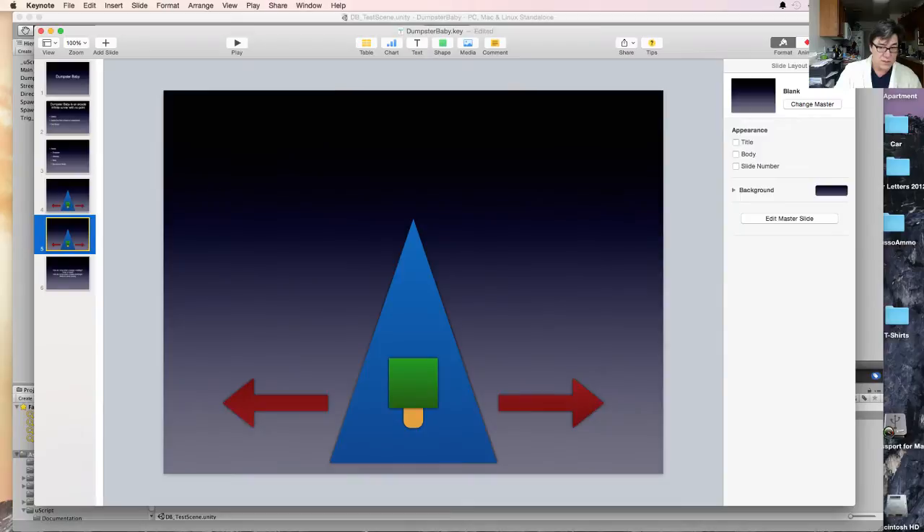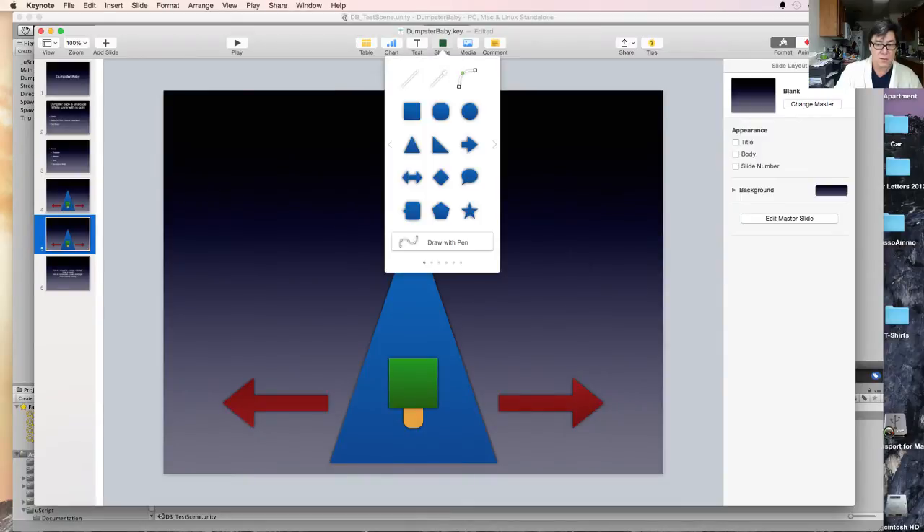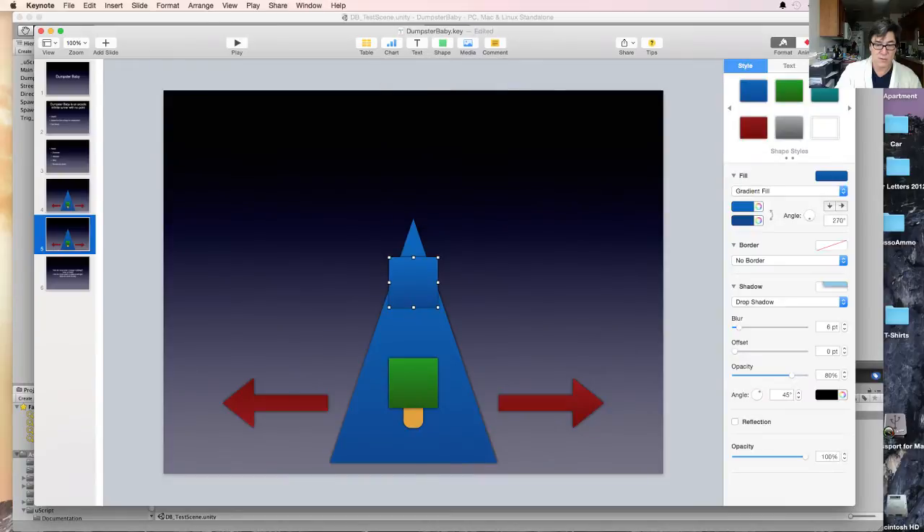Let's actually do this — duplicate this slide. We need a shape. What's a good looking shape here? I'll just make squares and change its color.